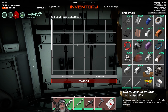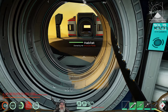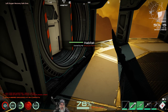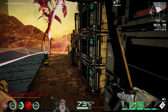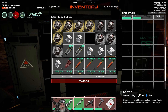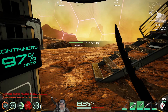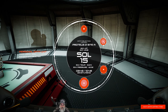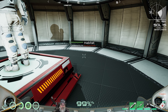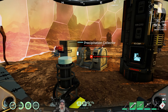Welcome back everybody to Osiris New Dawn in the Casual Construction Series. I'm an old guy gaming. In this episode we're going to continue our build, but before we do that, you guys told me in the comments that the furnace, the workbench, the printer, the chem station and all that kind of stuff can actually now go inside of a habitat. I did not know that, so we're going to test that with this habitat.